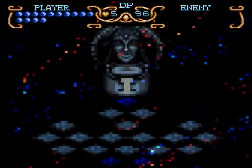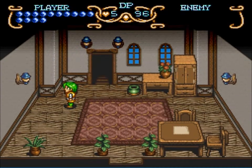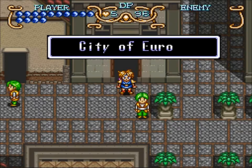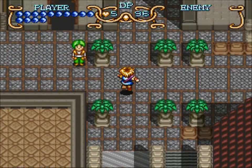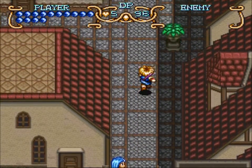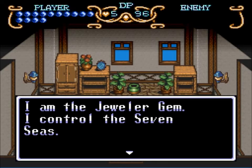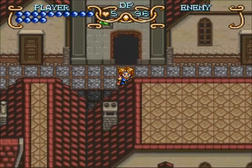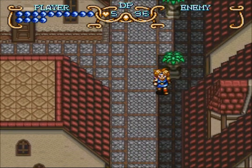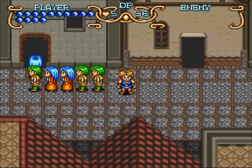Welcome back to Let's Play Illusion of Gaia. Let's keep going — we're almost done with everything we need to take care of in town, but there's one more thing that's gonna take a little while. I think I've gotten all the red jewels in the area. Let's go talk to Jem just to make sure. He's holding 34 — that's basically the number of gems you can get at this point of the game. I have the location of the mountain temple, but there's one more thing I have to do.